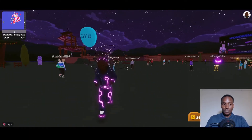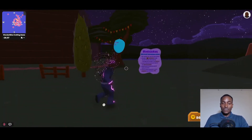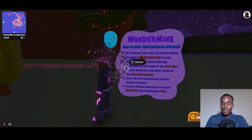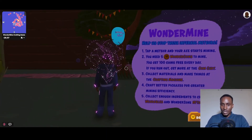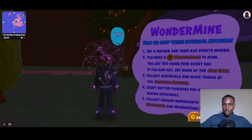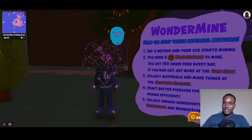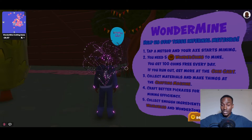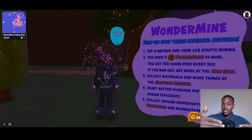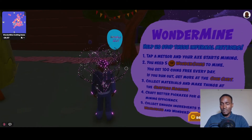The basic gameplay: rocks and meteors fall and you mine them to acquire minerals and materials. The game instructions say: tap a video and your axe starts mining — that's literally all you need to do. You need five Wonder Zone coins to mine. You don't need to buy these coins — Ethereum gas fees are extremely expensive anyway. The game replenishes your coin basket up to a cap of 100 coins approximately every 24 hours, so just keep coming back to grind.